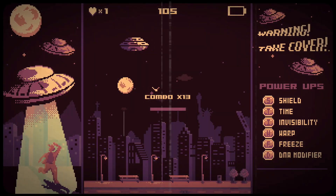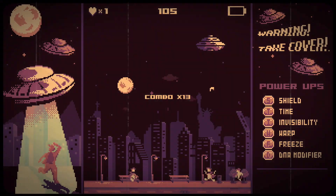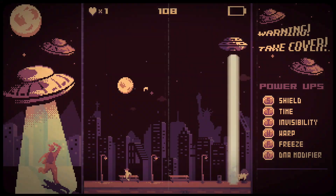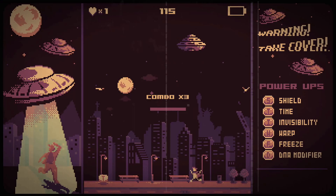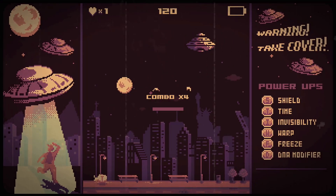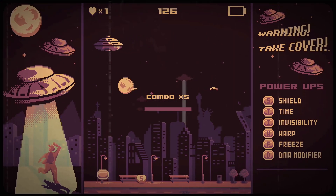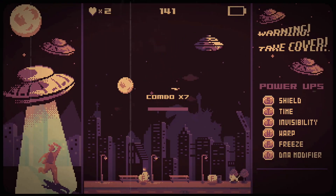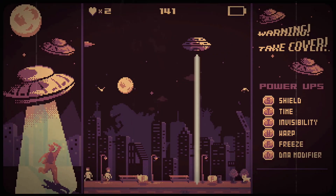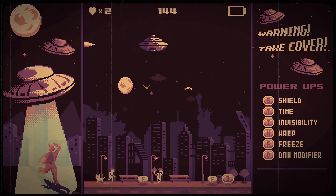The developer, Phobie T Interactive, have achieved what they set out to do. And though there is nothing here that will break new ground, there is an addictive old-school experience on hand. So if you are a fan of chasing high scores like the good old days of retro arcades, head over to the eShop and pick up They Came From The Sky for the modest sum of £2.69 or $2.99. Because 2BeerGaming are awarding They Came From The Sky 7 out of 10.